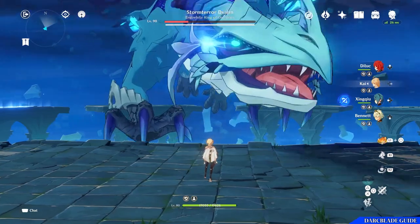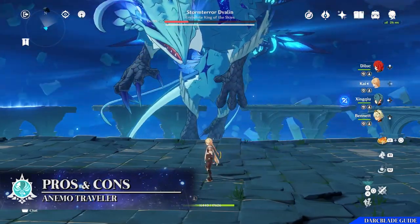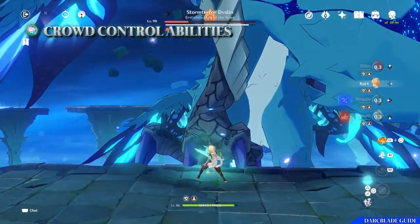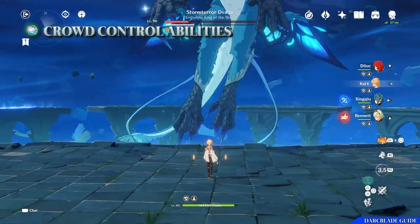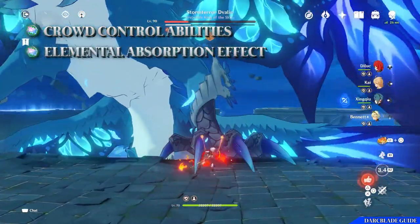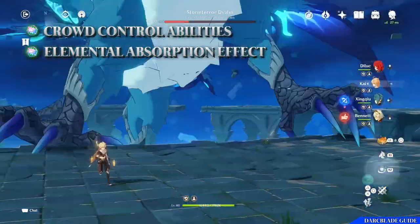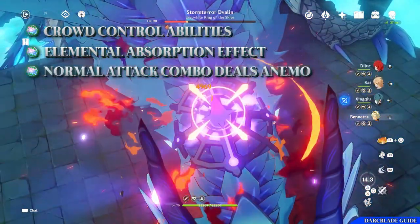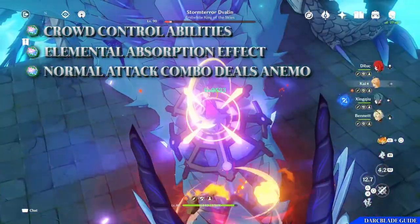Every character in Genshin Impact has pros and cons. For the Anemo Traveller, the pros include that the elemental skill and burst offer crowd control options, especially against smaller opponents — you can pick them up in the vortexes, preventing them from attacking and knocking them back. There's also the elemental absorption that the burst and skills have, allowing you to absorb other elements and apply them to your attacks. Finally, your normal attack can apply Anemo to opponents if you perform the full combo.